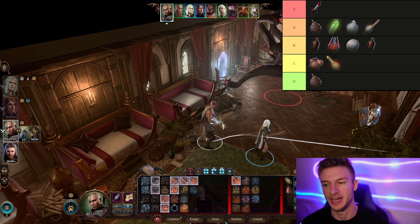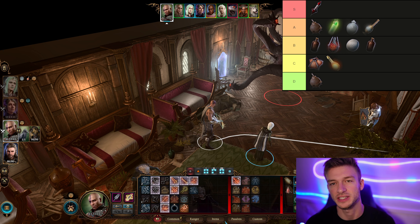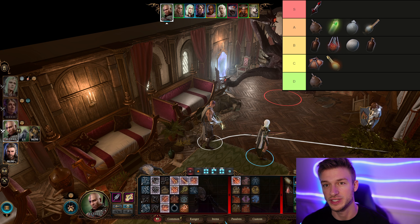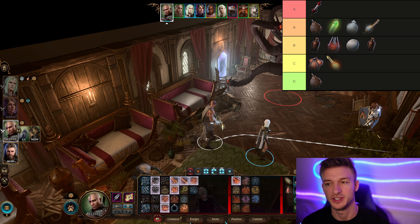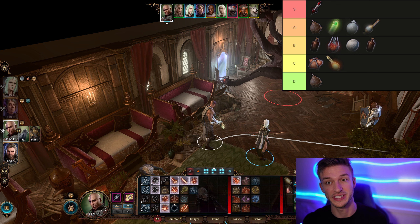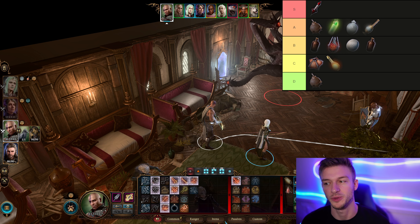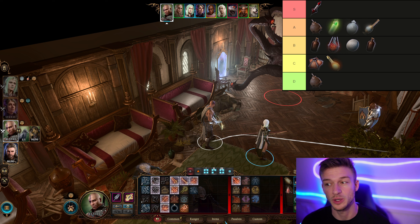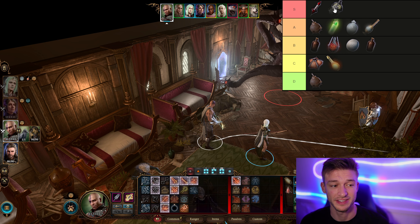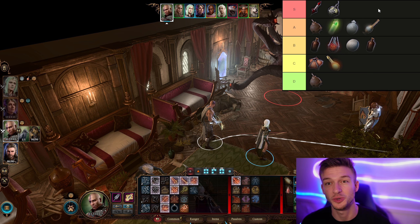Next we have Flash Blinders. Blinded is a really good status — it gives disadvantage on attack rolls. If you hit a Scrying Eye or Steel Watcher, it gets a 1d6 penalty to attack rolls and gets stunned. You can craft these and they're extremely effective against the Steel Watch. If you struggle with the Steel Watcher Titan, bring some of these — it will stun it for two turns, or one in Honor Mode. I'd say this is S tier — it's very rare rarity, purple, and extremely useful.